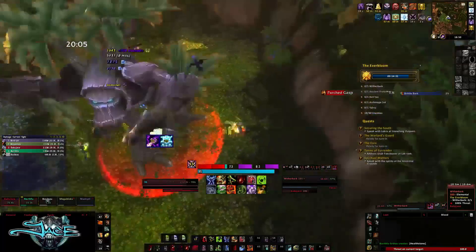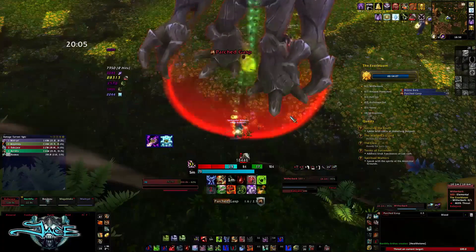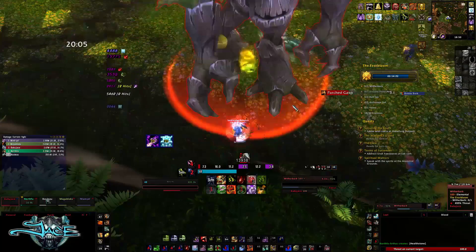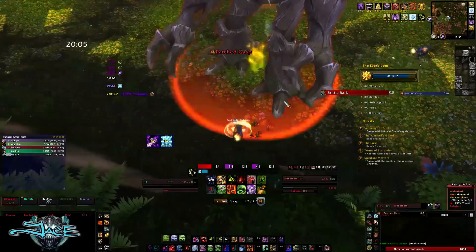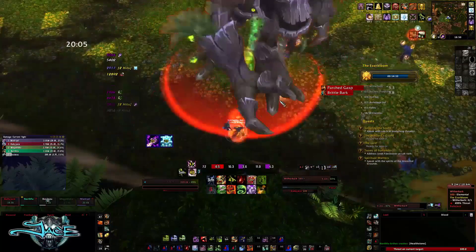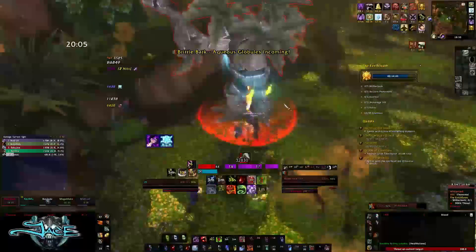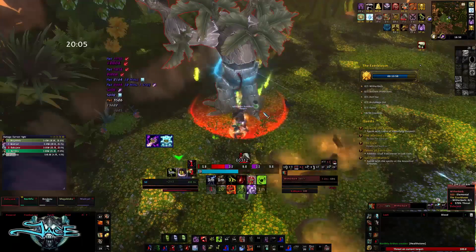We chose not to pre-pot, saving it for his Brittle Bark phase to blow everything there. Drag the boss back and use a small cooldown for Parched Gasp — it does a lot of damage, so I used AMS on the first one and Root Tap on the second, just to save our healer some mana.